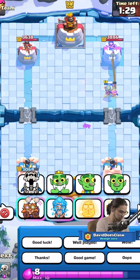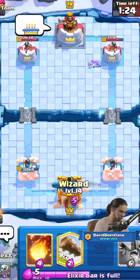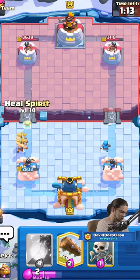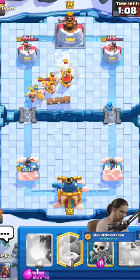Interesting technique — Fishermen cannot get tornadoed into the King Tower, believe it or not, because it's just too squishy. We're just going to cycle again. We need to stop the Miners — stop mining me! This guy's going to use Barbarians, so I'm going to get a little defense up.